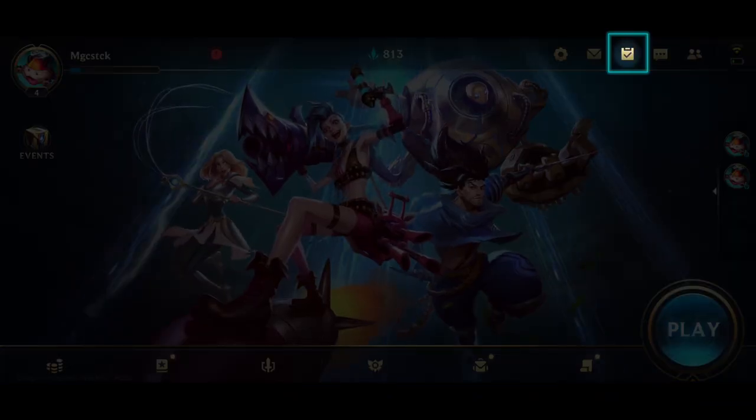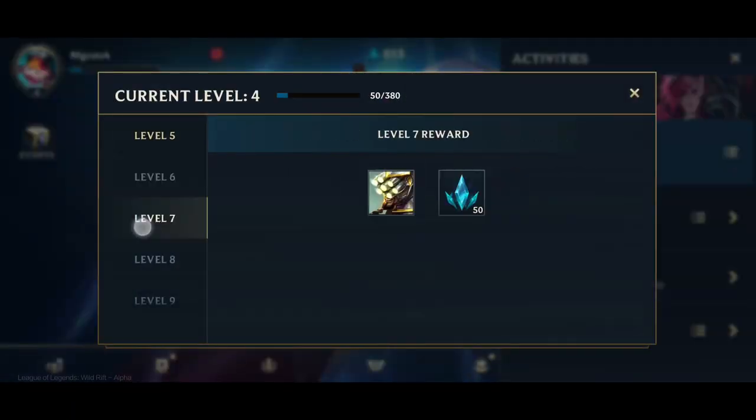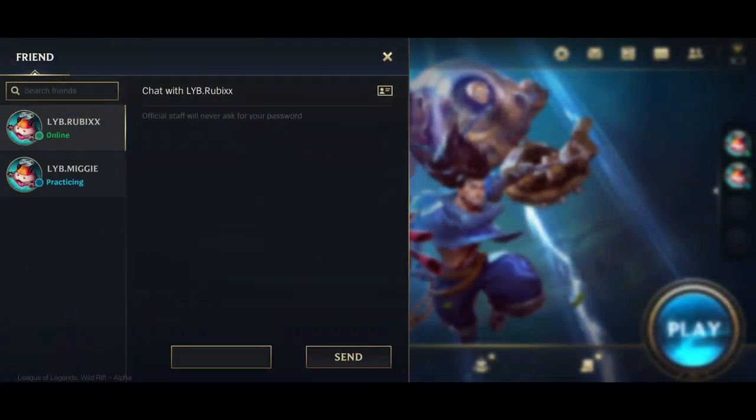Next up is the Activities menu. In Wild Rift, you can earn a lot of free stuff just by playing the game. You are rewarded with new champions as you level up, and earn in-game currency for purchasing heroes by completing easy missions and challenges. Hit up your friends for a quick game through the chat service, and check who among your friends are online right now through your Friend List menu.